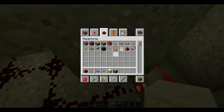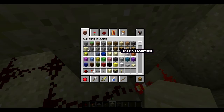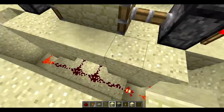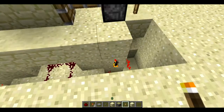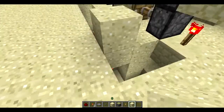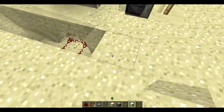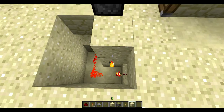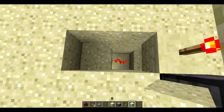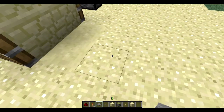If you're using sand and you want the top to look normal, what you do is put a torch right in the corner so that the sand stays in place, and then you can place the sand on the redstone. On the side, put a torch right there just to hold the redstone, because it messes up the inverter if you don't. Put the pressure plates two away on each side.